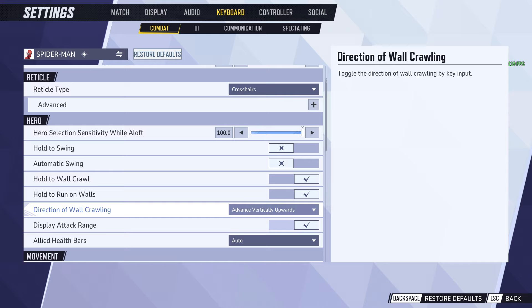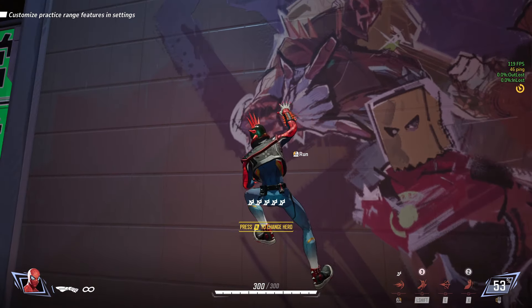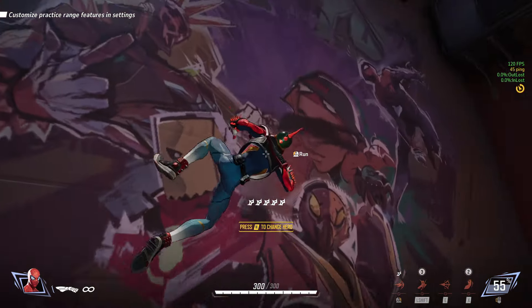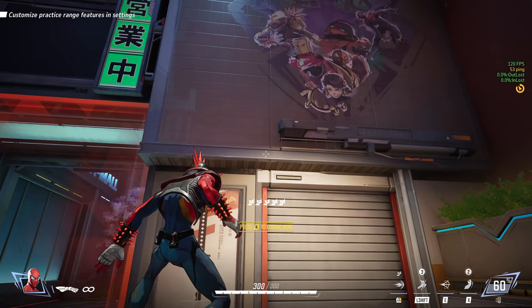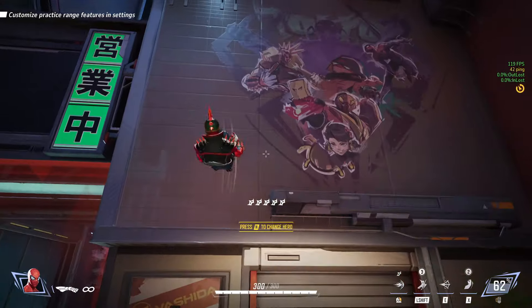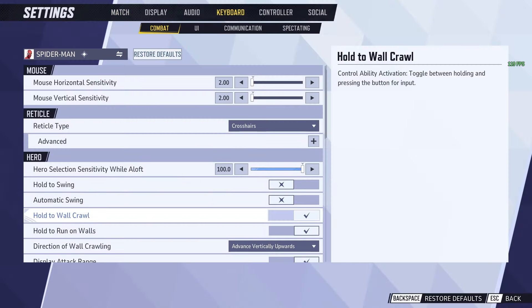Direction of Wall Crawling: if you do Toward Crosshair, I really don't like this — basically only where you're looking with your crosshair is where you go. I'm pressing WASD right now and it's not moving my character at all; you have to hold W and look with your crosshair where you actually want to go. But if you have Advanced Vertically Upwards, W is always up, A is always left, S is always down, and D is always right. I'm holding Space and doing WASD and I can go where I want. I prefer to have it that way, but it's up to you.